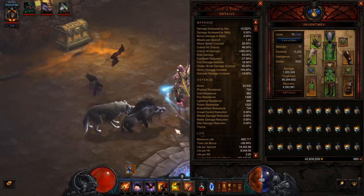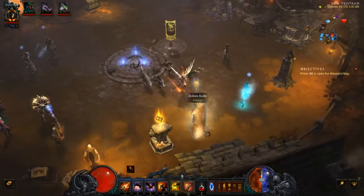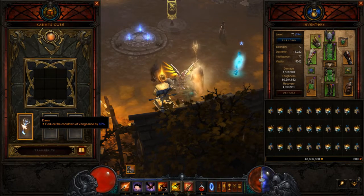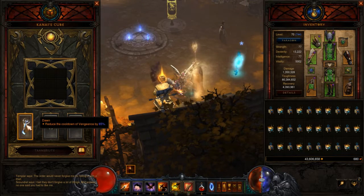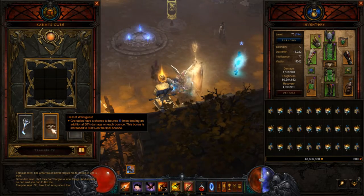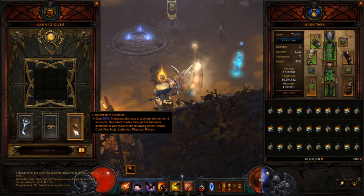Let's go check out the Cube. Dawn — always a staple of the Kanai's Cube for Vengeance-based builds — reduces the cooldown of Vengeance, because we like to get Vengeance a lot and often. We also have the Hellcat Waistguard, which makes grenades bounce all over the place — super fun and super effective. And then we've got the Convention of Elements. We really only care about fire, but it's a rotating door.